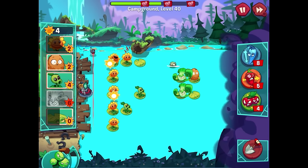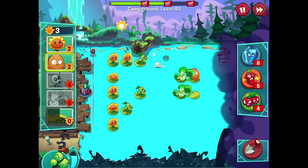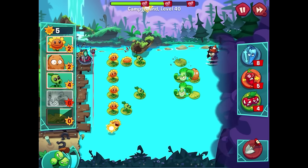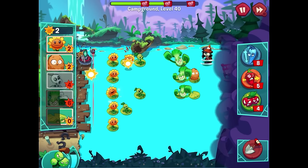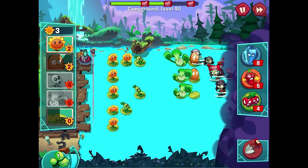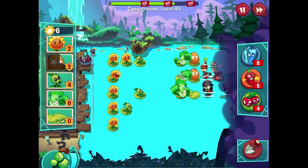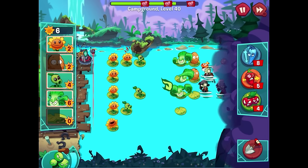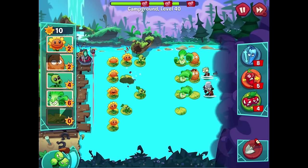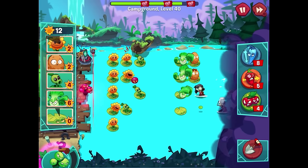That was a waste of sun. That imp might push their way through - wait, it just ate that lily pad in one gulp! Luckily we survived somehow. Let's get a Bonk Choy here - this could get really bad unless we get lucky with where the zombies are spawning. But not a time to give up. Luckily the zombies are popping up in spots where we already have plants, which makes it a lot more easy to survive. We get the Grapes of Wrath!